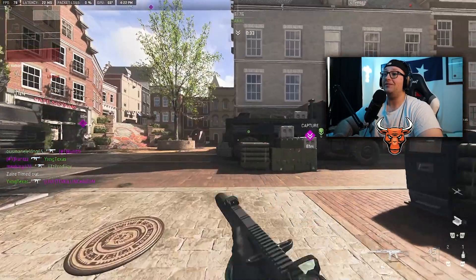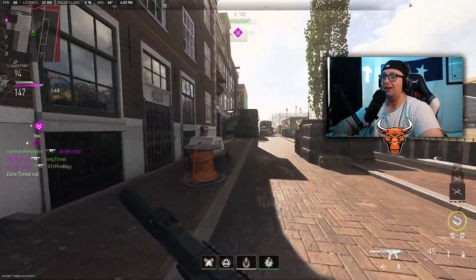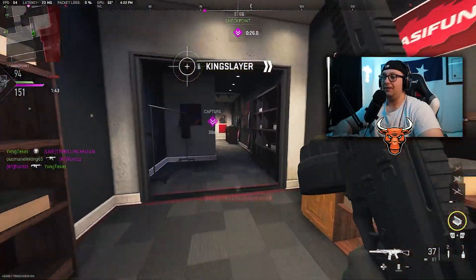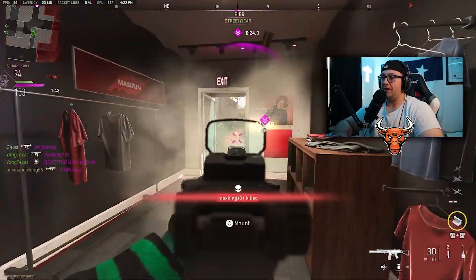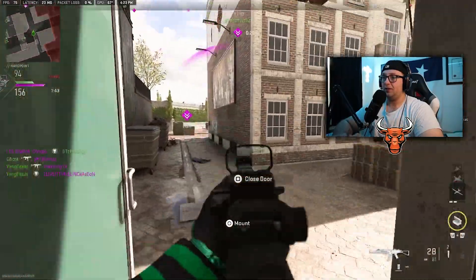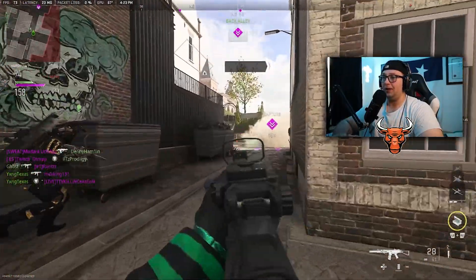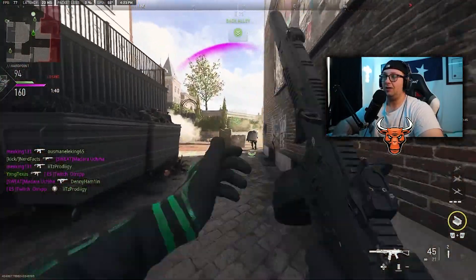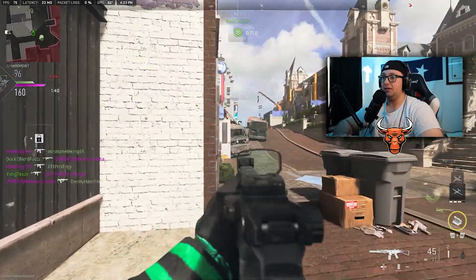Shot in the back — I have teammates right next to the guy that just shot me in the back. He was not AFK, even though it looked like it at first. I saw his character do some sort of animation so I realized he was in fact not AFK. I don't know how I got that kill but we'll take it.